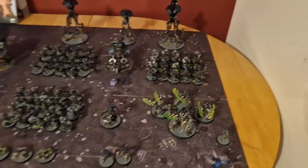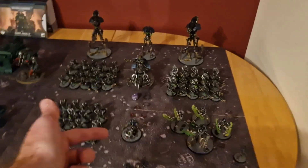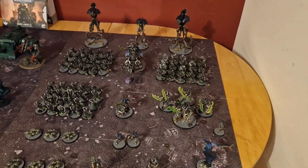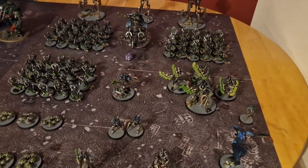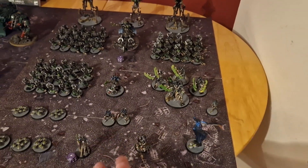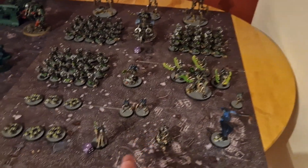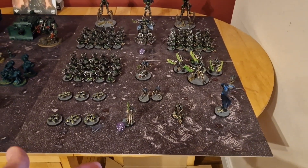A Technomancer joining a warrior unit, also staying near the Doomstalkers to give them plus one to hit via his control node enhancement. Any unit he joins gets a five-up feel-no-pain, making them very hard to kill. Then some Cryptothralls joining a unit to add durability with their feel-no-pain. A Plasmancer who does a mortal-wound bomb in the shooting phase — rolling ten dice and dealing a mortal wound for each six.